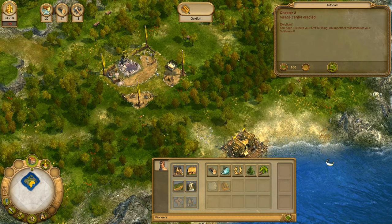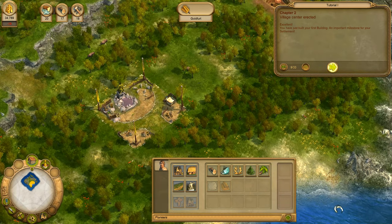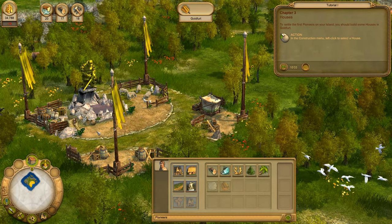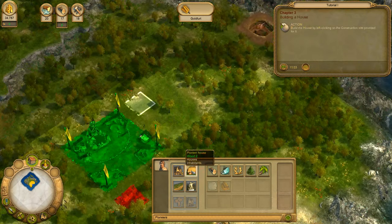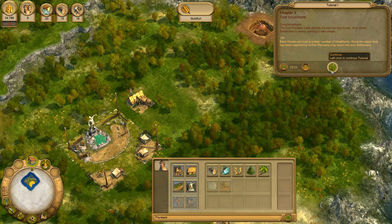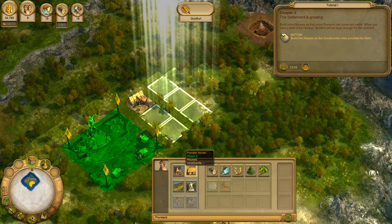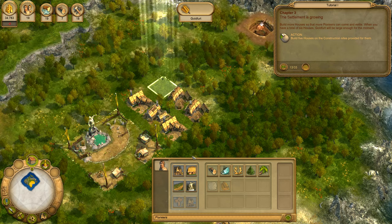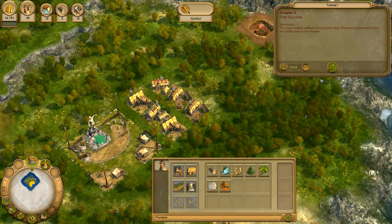You have just built your first building, an important milestone for your settlement. To settle the first pioneers on your island, you should build some houses in Goldford. In the construction menu, left-click to select a house. The first pioneers have already moved into this house. Build more houses so that more pioneers can come and settle. When you have a total of six houses, Goldford will be large enough for the moment. You have created sufficient living space.